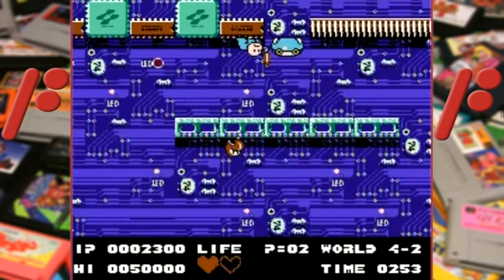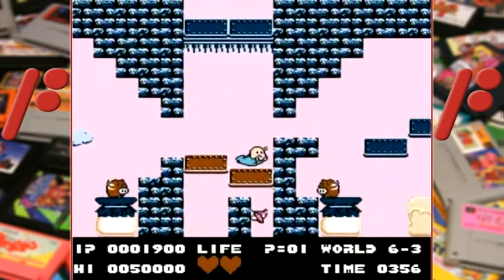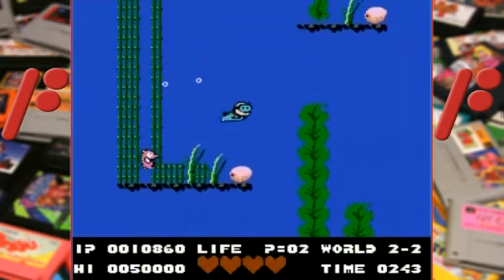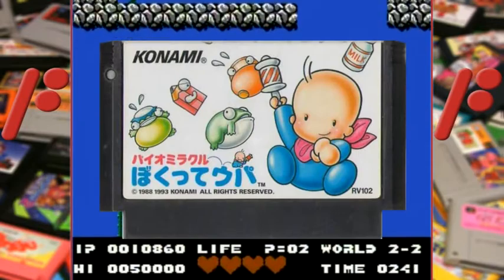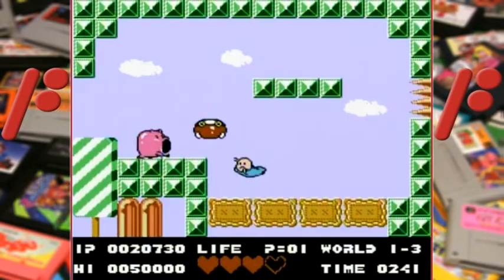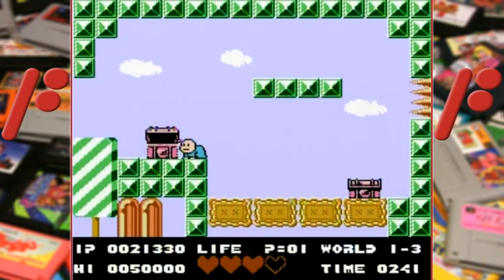Bio Miracle Bokutte Upa is a very good game. It has good graphics, good music, and is quite challenging. To me, this is the second best game made for the Famicom Disk System that's not Mario, Zelda, or Castlevania. It was re-released on cartridge similarly to Castlevania, with slightly downgraded music but with an added easy mode. It's very expensive, but at least there's no disk flipping in it.